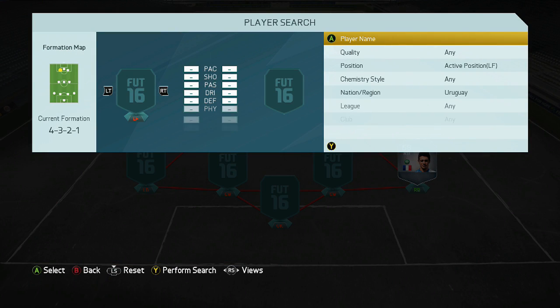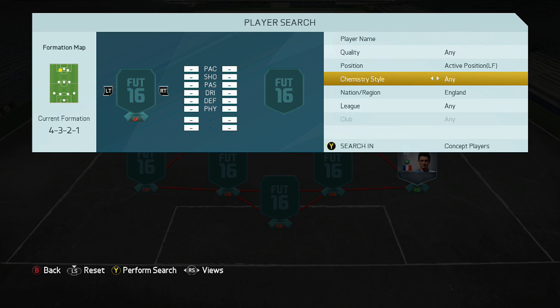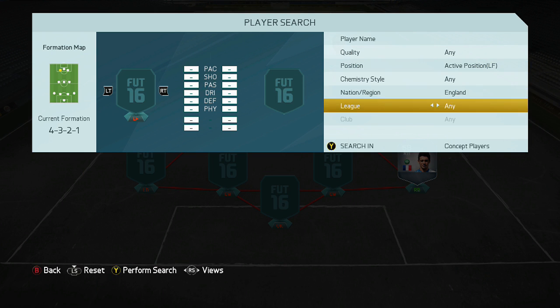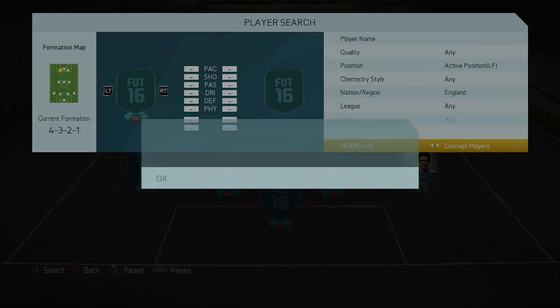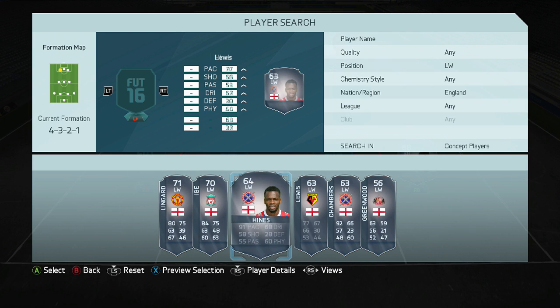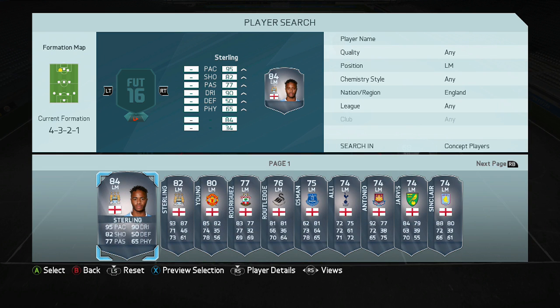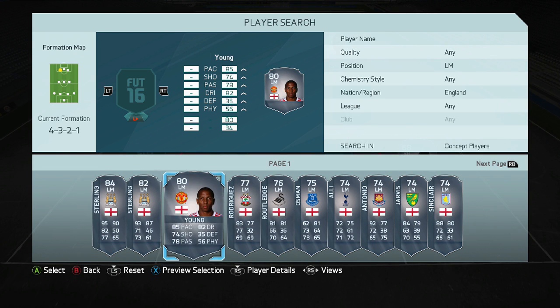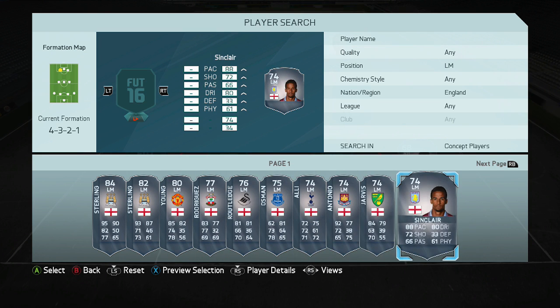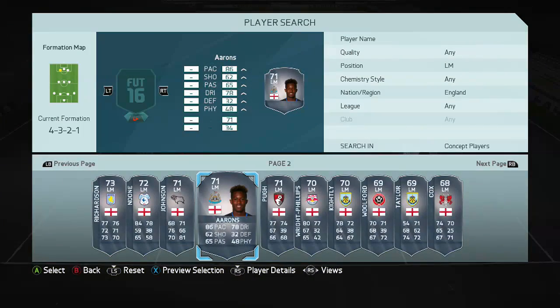Maybe Jay Rodriguez or someone English. Searching left wings for England — you've got Jesse Lingard, Raheem Sterling obviously a very good player, Ashley Young, Jay Rodriguez, Wayne Routledge, Scott Sinclair. I do kind of want to get a gold in this position just because it looks a bit nicer. Rolando Aarons wouldn't mind using either.